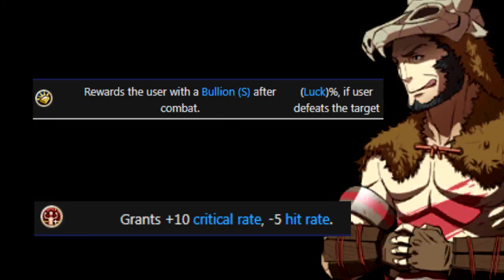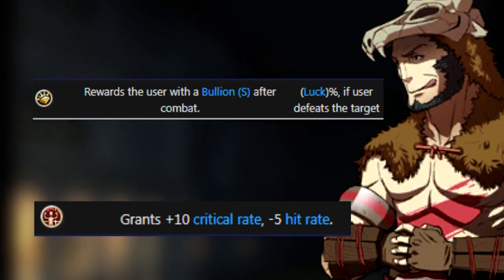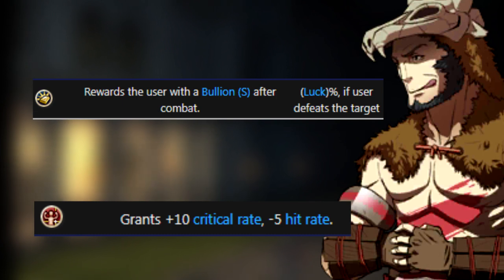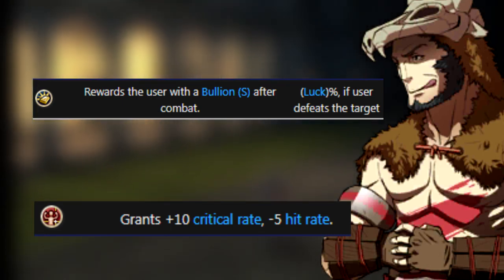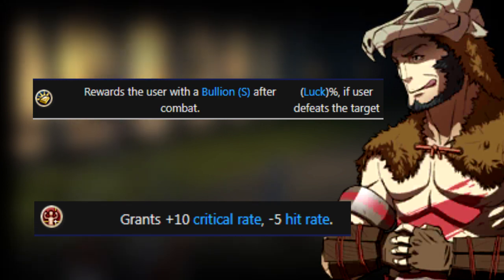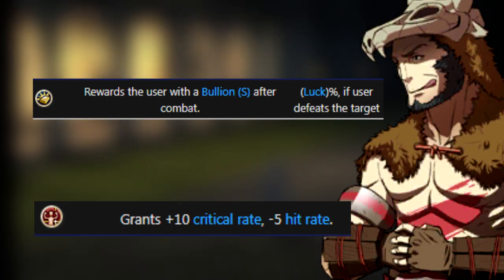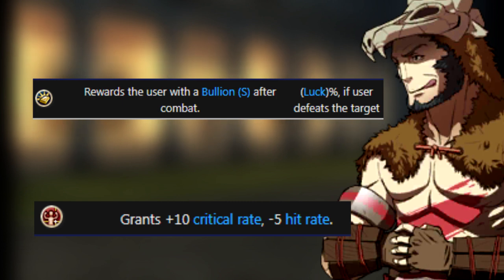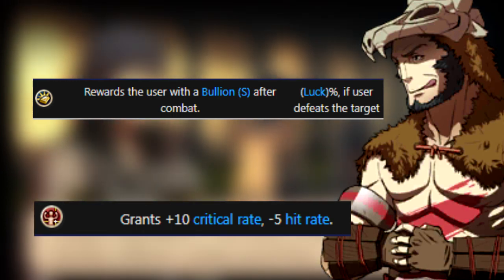The last basic class is the Barbarian, and you can't actually recruit anyone who starts at this class, but you can second seal into it. It's very similar to the Fighter, so I won't repeat myself, but the skills are different. Despoil will give you a small bullion depending on your luck stat, and while you can use this to get some money, it's not worth depending on, especially if you have the Golden Gaff DLC. Gamble will drop your hit rate by 5, but will give you plus 10 crit. While this isn't good on a Barbarian, you can take it to other classes, but by that point it isn't worth your while.